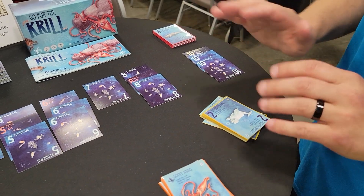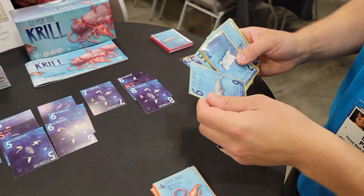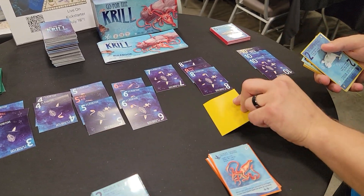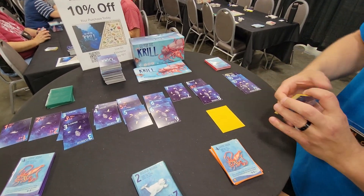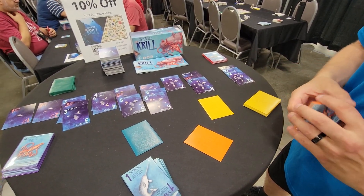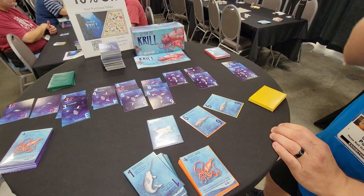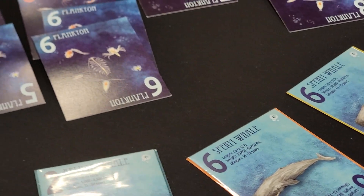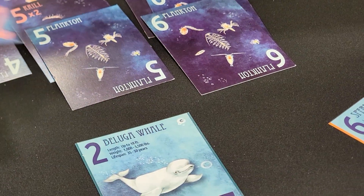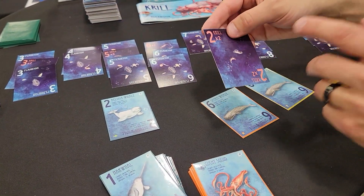Every round, each player will simultaneously and privately select a card from their hand that ideally associates with one of the piles of points at the table. For example, a player might try to go after the pile of sixes. Once every player has chosen a card, they all flip over their cards and reveal their selection. If you're the only player to play a number of that printed value, you simply collect all cards of that value. Krill are worth double their value, so a two-value krill is worth four points.